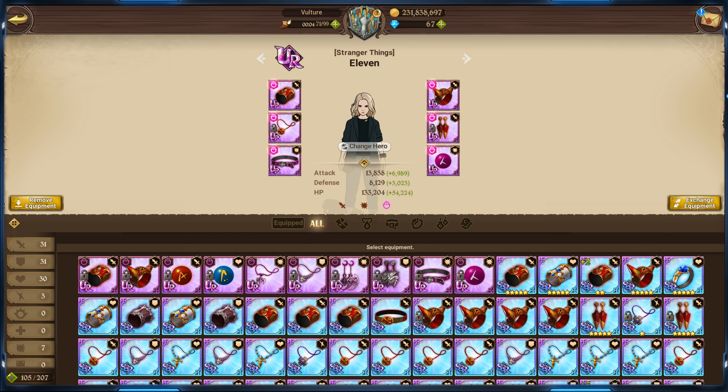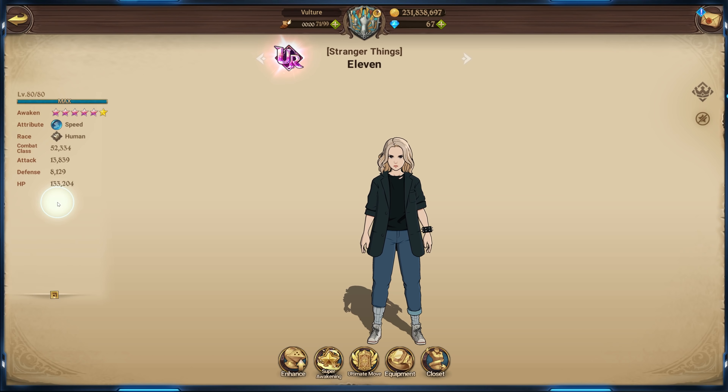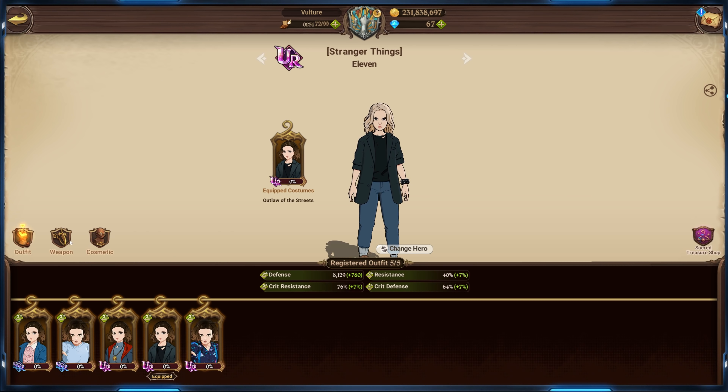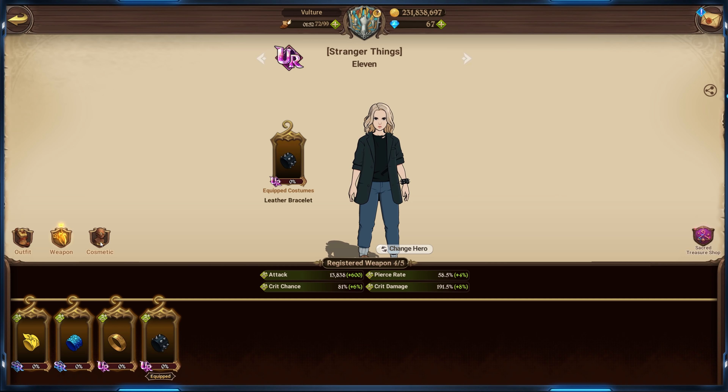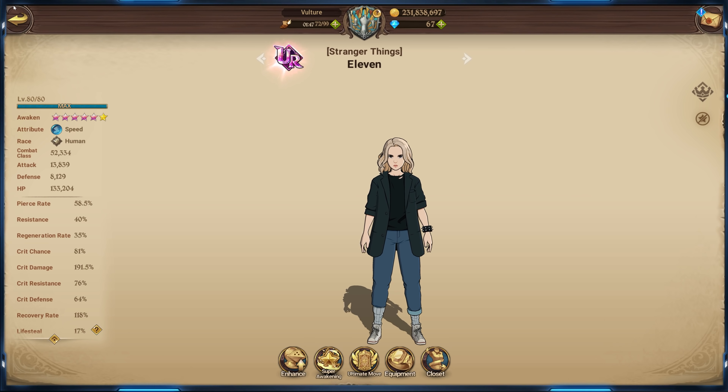Welcome back. Today we've got a gear showcase for Eleven. We went with attack and crit damage just to buff up her crit damage a little bit — it's a bit on the low side. Crit chance is really really good. We did get all of her outfits; haven't upgraded any of them but I may do in the future. Before we begin, make sure you are subscribed — I would greatly appreciate that — and drop a like on the video.